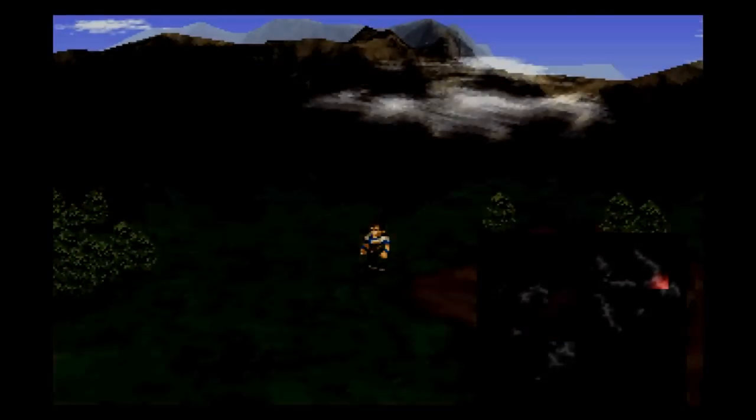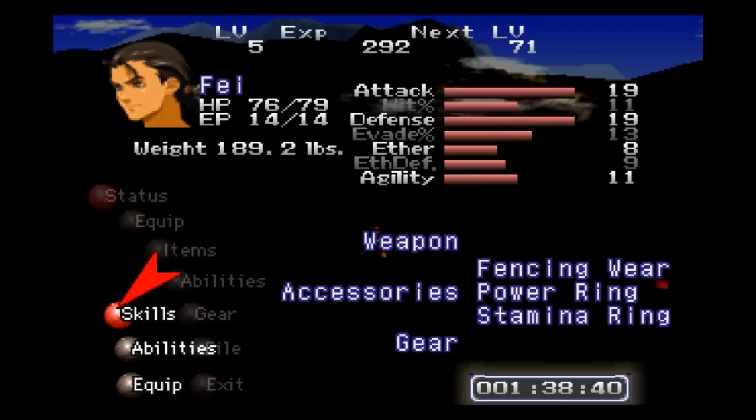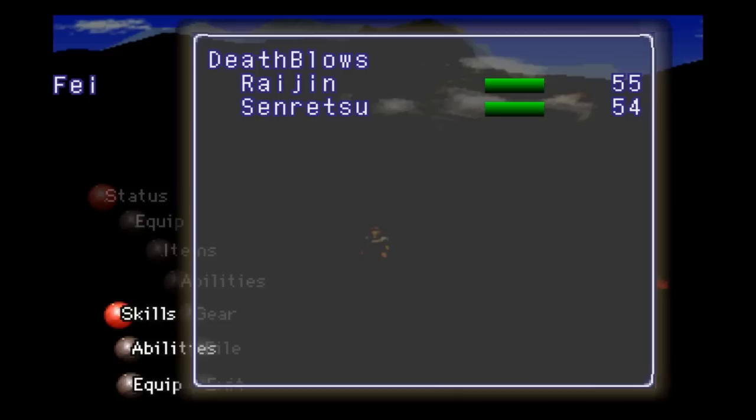I do have a couple new things to tell you about while I'm here. Faye is level 5, which means he can use up to 4 units of attack now. I don't know how to call it, but basically, since I was spamming triangles, now I can do 4 of them. And here are the depth flows and the percentage complete that we have of learning each of them.